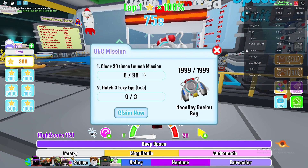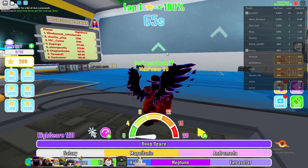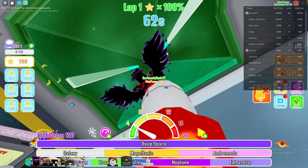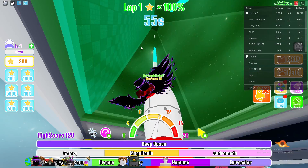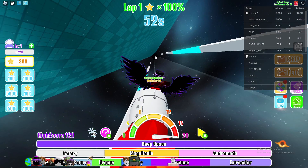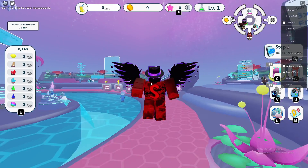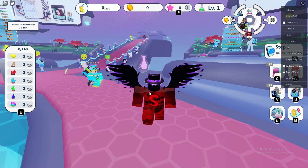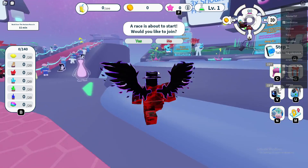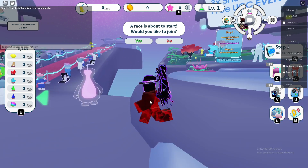Hatch the foxy eggs — I believe it's this one right here. By level 5, I'm not sure if that means get the 1% chance one. Judging by the fact that this game's been out for over an hour and nobody's got it, I think you need 3 of the legendary ones, which is going to be quite hard. Then you have to clear the launch mission 30 times — I think that means you just have to fly up 30 times, like in race clicker games. Once you've done that, you can unlock this free limited UGC.